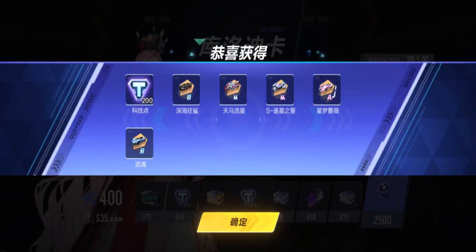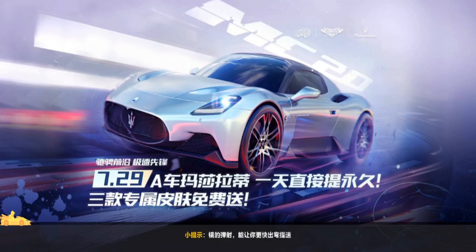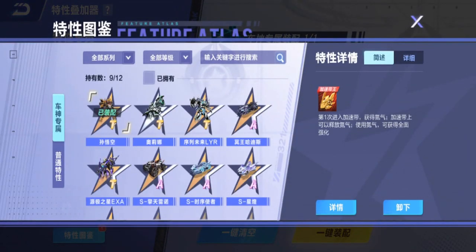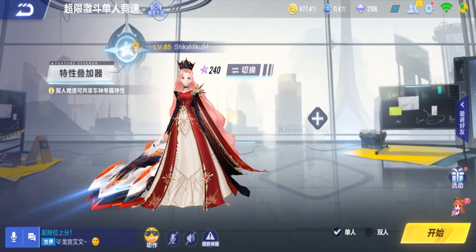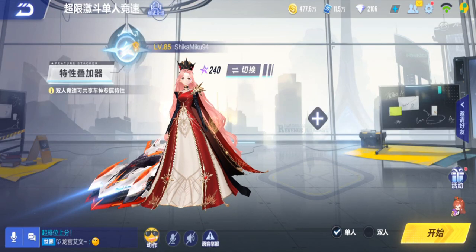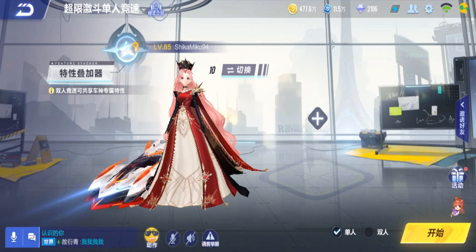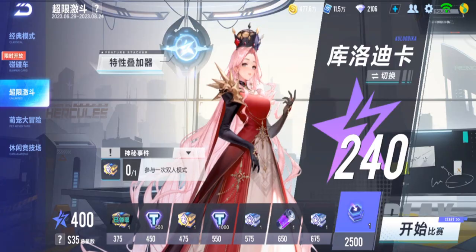If you guys understood that ability, maybe you can let me know in the comments — maybe there's something I missed out. But yeah, this is Claudica in unlimited mode, a bit confusing compared to everyone else's. We only have one more person left, and that one will do it for two weeks. I probably think the story mode is coming soon — probably when the new map releases. That's the 11th character, Claudica. That's it for this video guys, thank you for watching, see you guys next time.